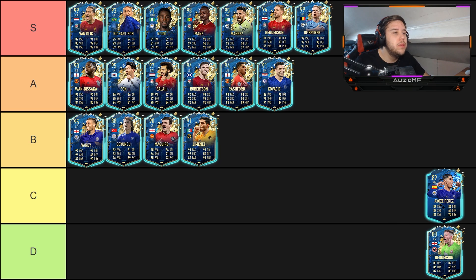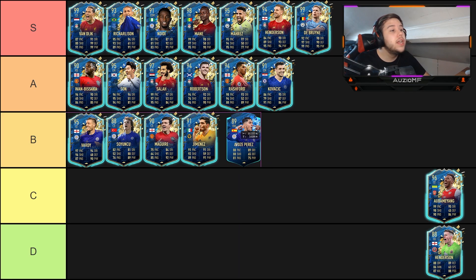Next up we have Perez. For me, Perez has never been one of those players that is better than someone like Rashford. Yes, he is four-star, four-star — it is a Team of the Season moments card, which is always nice to see EA trying new stuff. But personally I don't believe I can put Perez above Rashford, Son, or Salah.